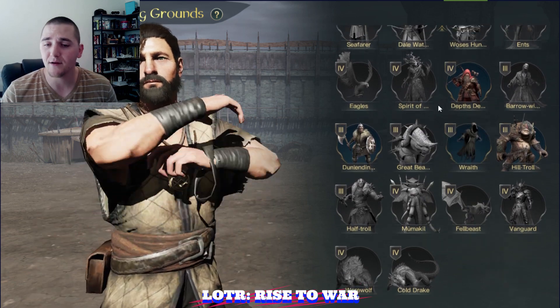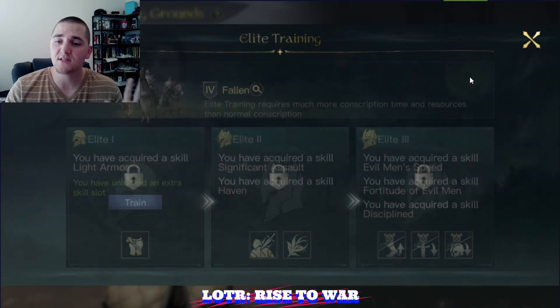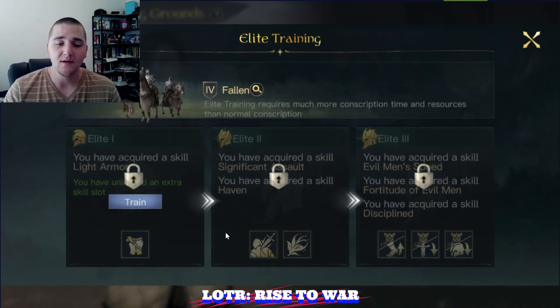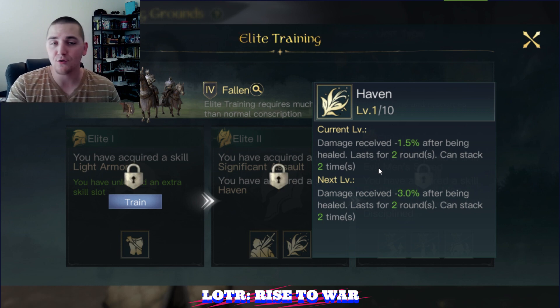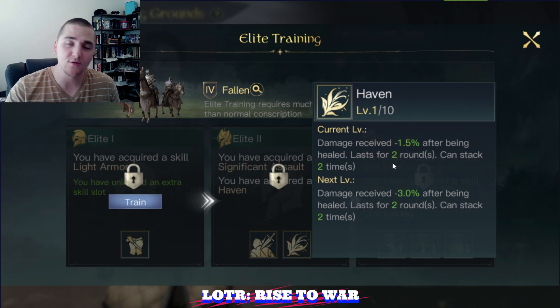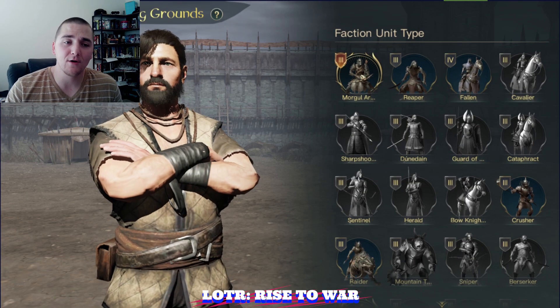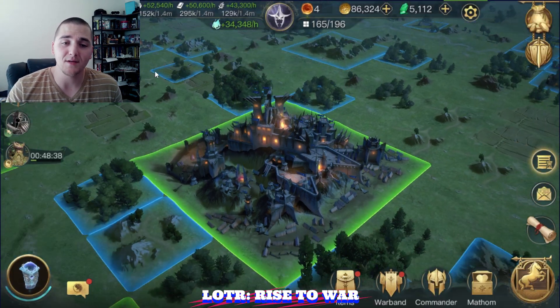Fallen are going to deal crazy damage with Treebeard and the Contemplation tree, because they're going to get two rounds where they take zero damage and then come out swinging at max damage. I will be using the Haven ability — this combined with Treebeard's heal will make the Fallen take 30% reduced damage for the duration of the fight. Since I expect to be healing two to three times per round, this stacks twice and lasts for two rounds and can refresh. Fallen with Haven: 30% reduced damage received. It should be a pretty stellar build.